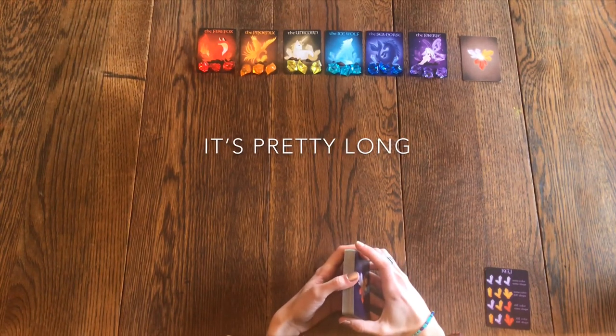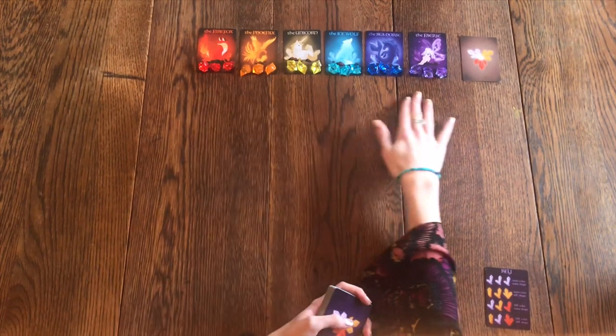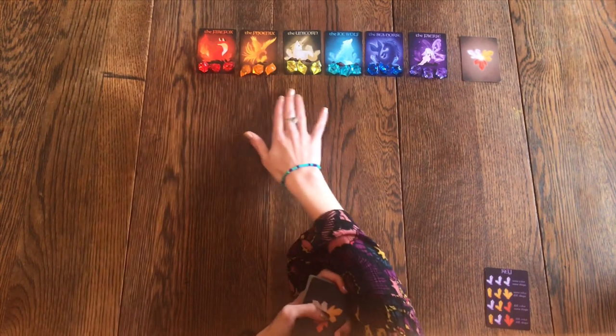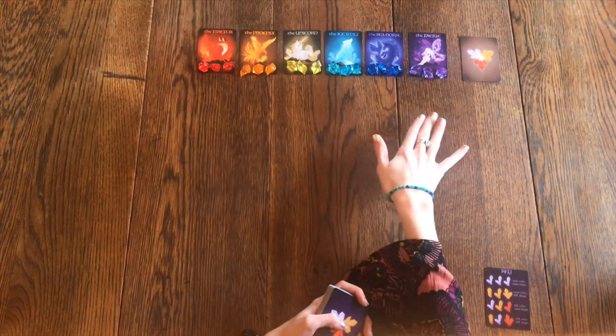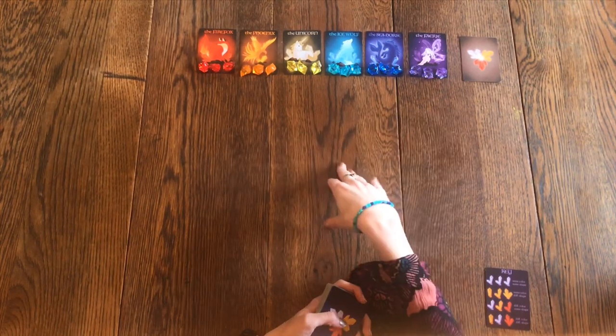I've got my creatures set up here at the top: Firefox, Phoenix, Unicorn, Ice Wolf, Seahorse, and Fairy. You don't have to do them in that order — that's just the order that I like — but you can obviously put them in any order.